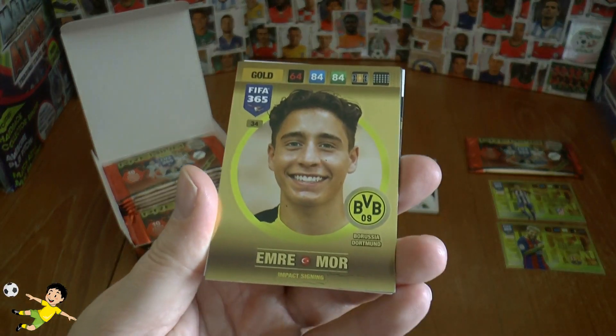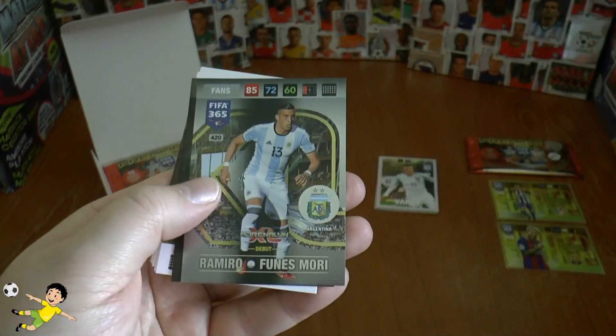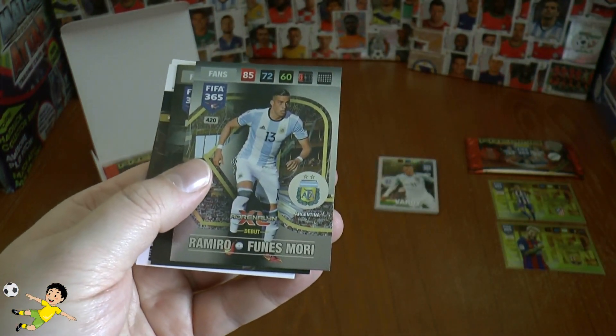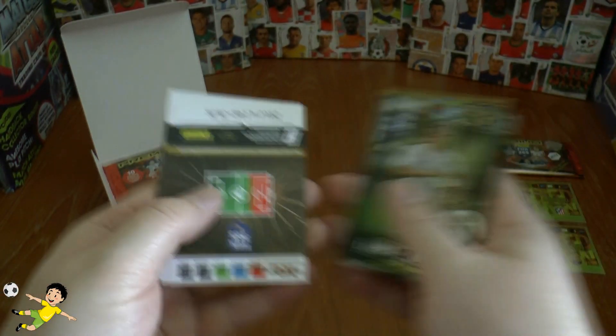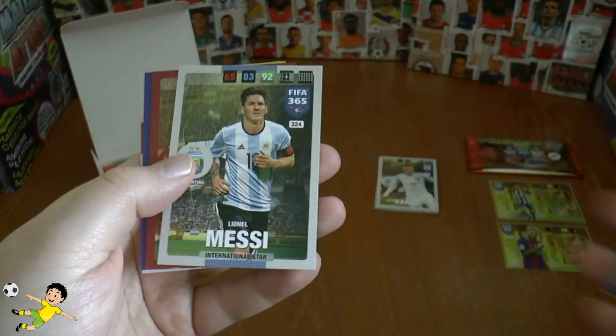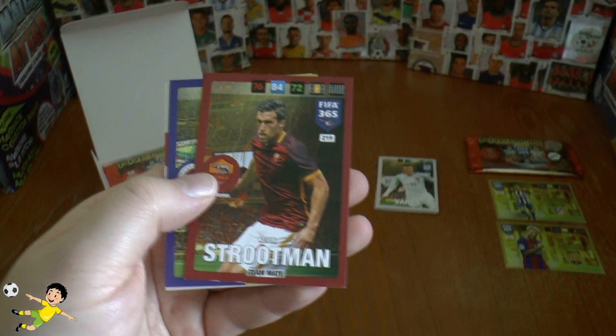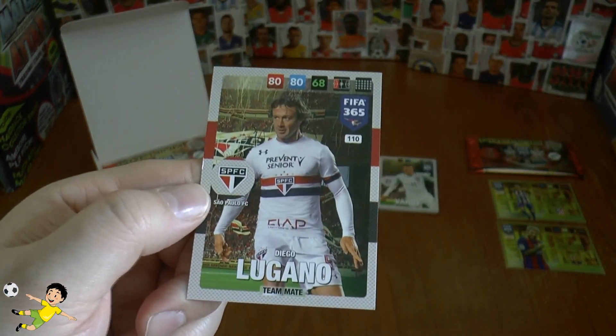Next up we've got another one of these goal cards — it's Emre from Borussia Dortmund. Funes Mori. And Luka Modric fans' favourite make up the rest of the inserts. Then in the base we've got Gabi, Drinkwater, Lionel Messi base card in the Argentina kit, Strootman, Potok and Diego Lugano.